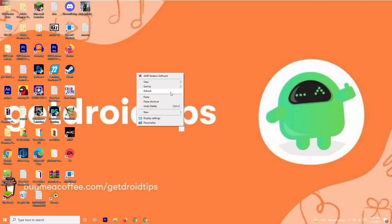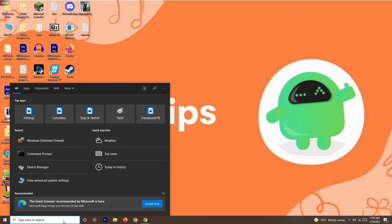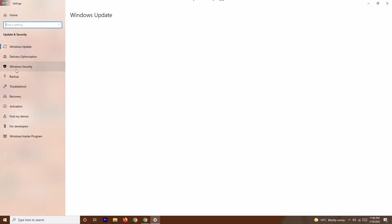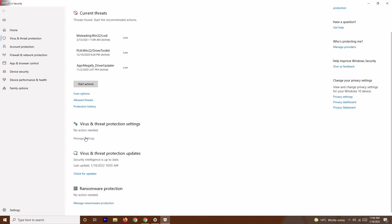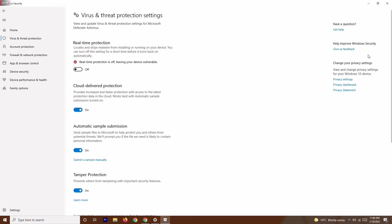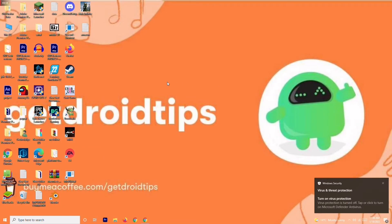If it's still not working, go to Settings, then Update and Security, and click on Windows Security. From there, select Virus and Threat Protection, scroll down, and click Manage Settings. Find the Real-Time Protection option and turn it off. Then try to play the game again, as this has helped in some cases.